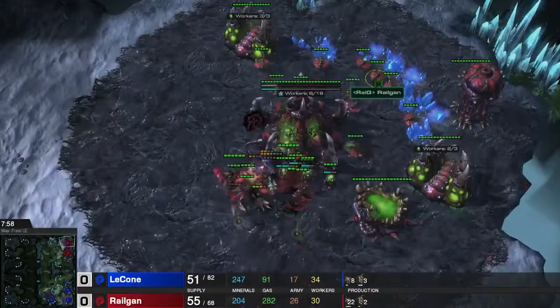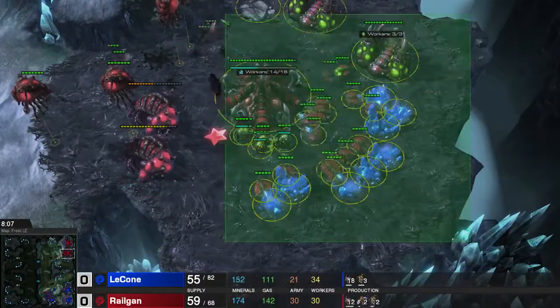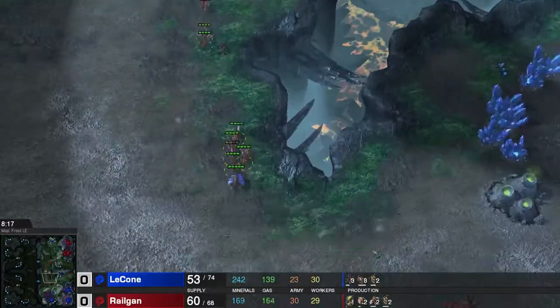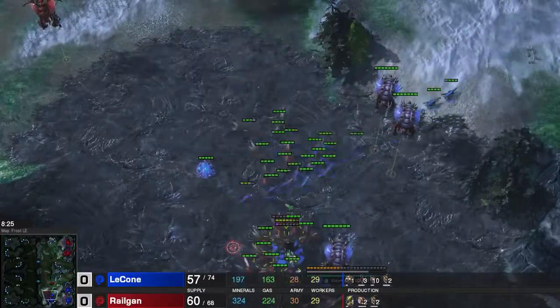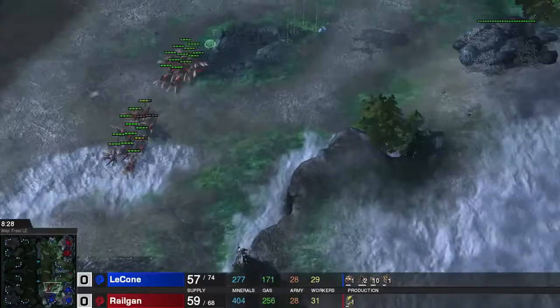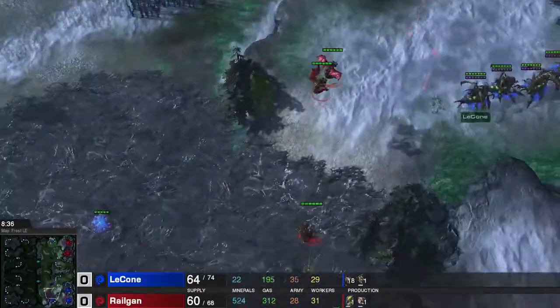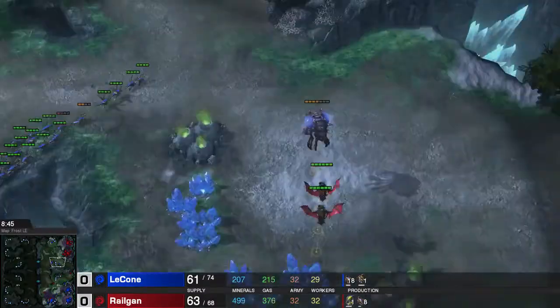Right now I'm building a lot of zerglings because even though I have Mutalisks I still need zerglings to tank the damage for me, otherwise it just runs into my economy and kills all my workers. Now that I do have these zerglings I'm going for a counter-attack with them immediately, so he cannot just build drones, queens, and spore crawlers but actually has to react to my zerglings.